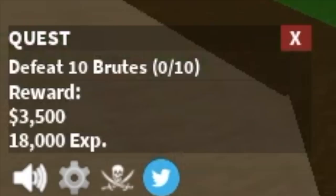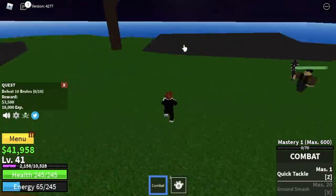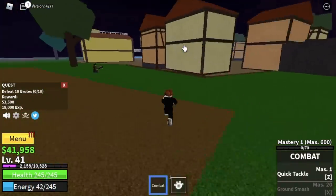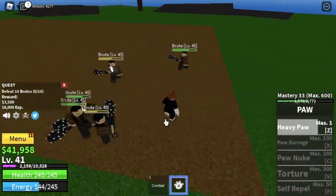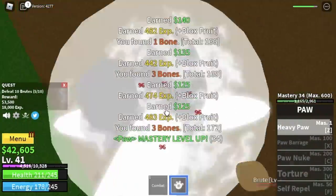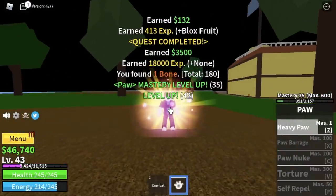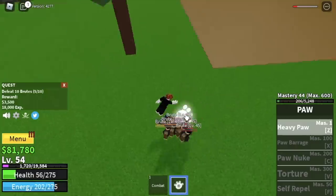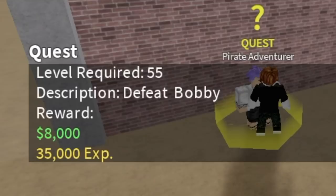For the Brute quest, you need to defeat ten. You can lure five at a time — one, two, three, four, five — and defeat them using Heavy Paw. When you reach level 55, you can start defeating the mini boss on this island, and that mini boss is Clown Bobby.